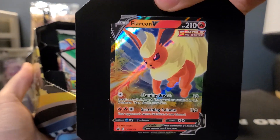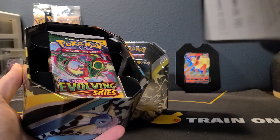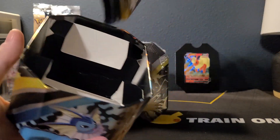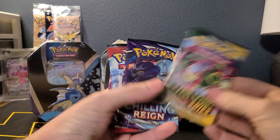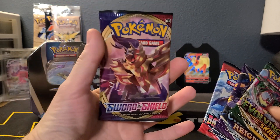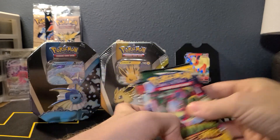All right, there's our Flareon. A promo code. We got a Evolving Skies, a Chilly Rain, a Battle Styles, and a Sword and Shield base set. I'm guessing they're probably gonna be the same in all three of them, but we'll find out.